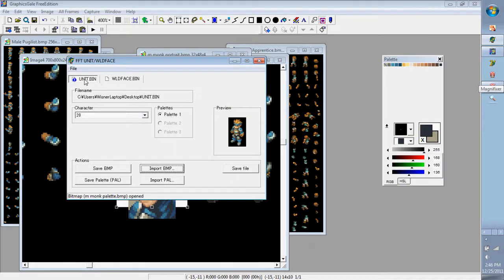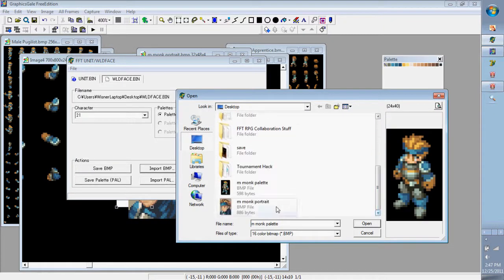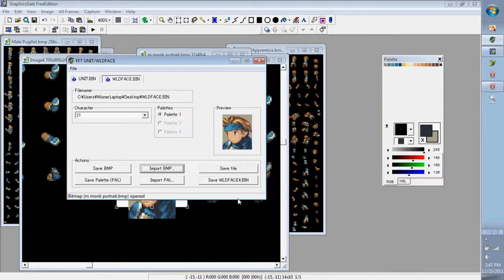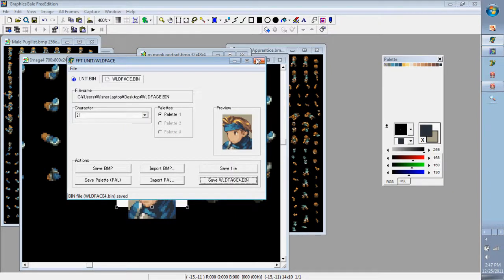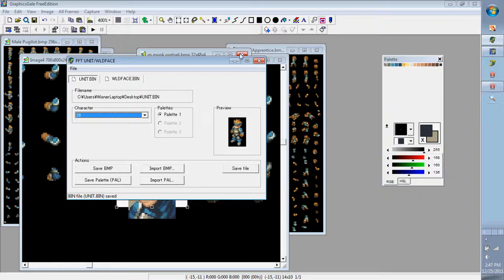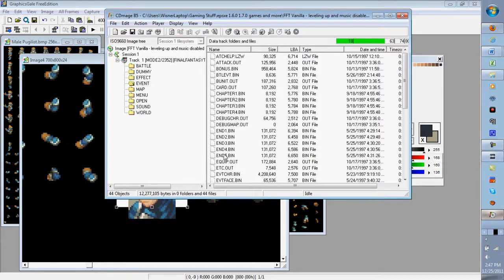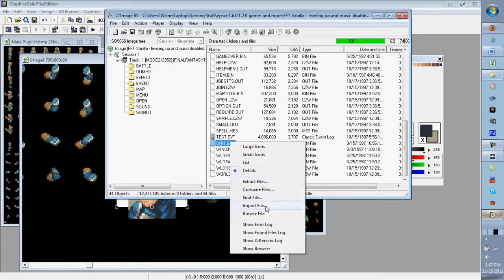Don't worry about the exclamation point in the blue circle. Do the same thing for the portrait — import it. Then push Save File — I'll name it and put it on the desktop. After that, import those same extracted files back into CDMage. Go to unit.bin, use Import File — in CDProg it's 'Insert File' but it does the same thing.